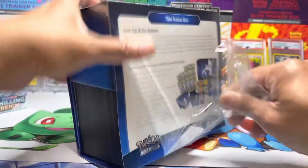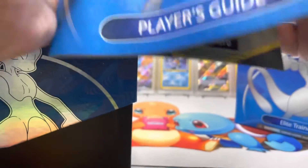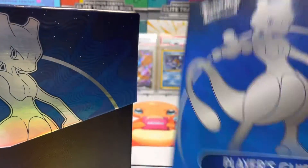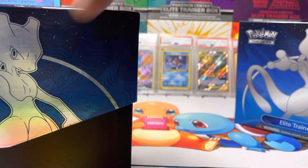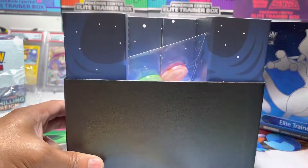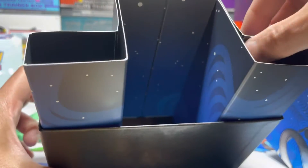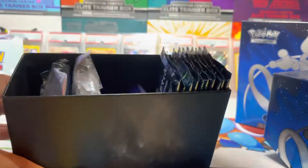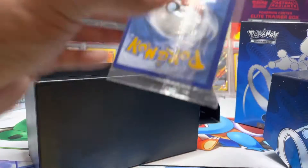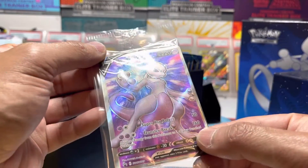I'm pretty sure everyone's seen it so far. It comes with the really cheap booklet now. I'm gonna keep the codes for myself. There you go — dices, like usual. I want a beautiful promo card. Please give me a beautiful promo card. Is it beautiful? Ugh, really off-centered. Really off-centered. Oh, heartbroken.